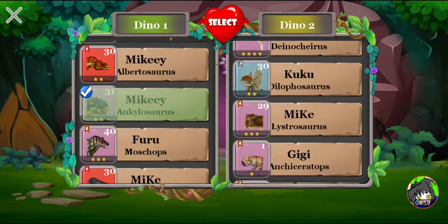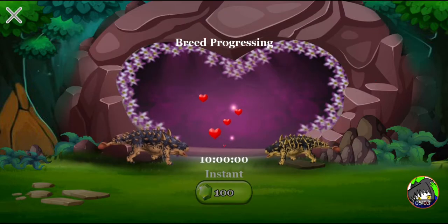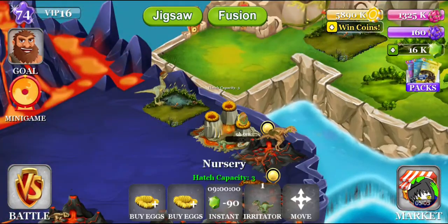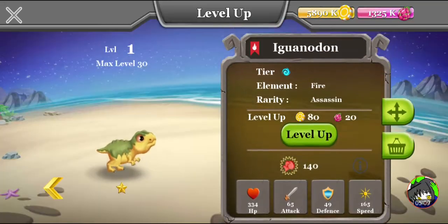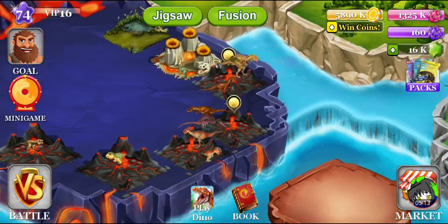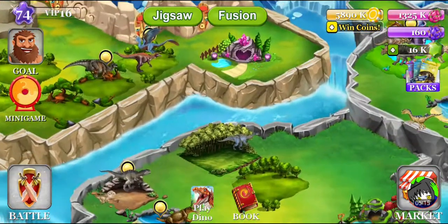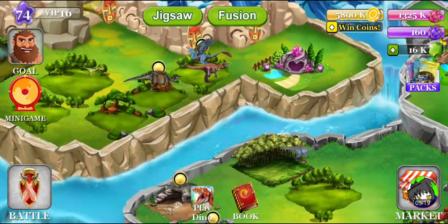Ankylosaurus and Gastonia — let's go. Very similar, and the result is... what are you? Iguanodon? It looks like we did get a different species, but why the hell would I get an Iguanodon by breeding two ankylosaurus-types? Okay, that's very confusing.